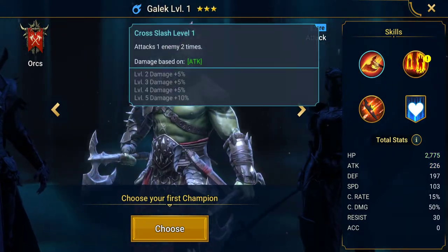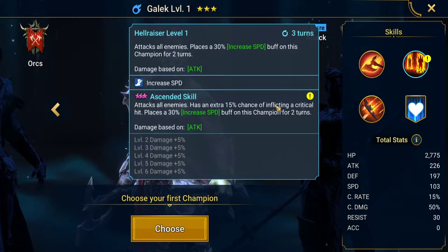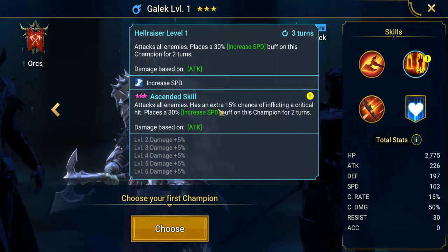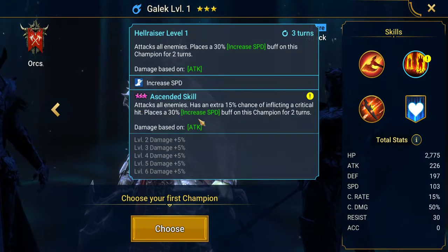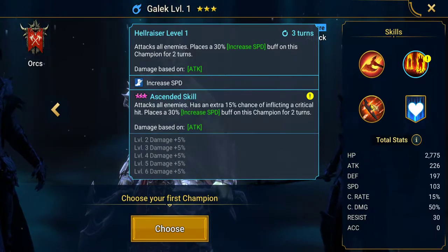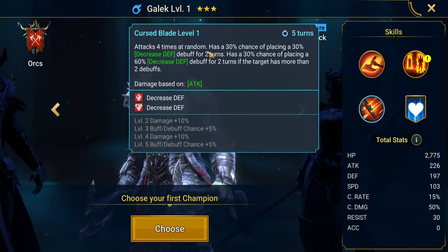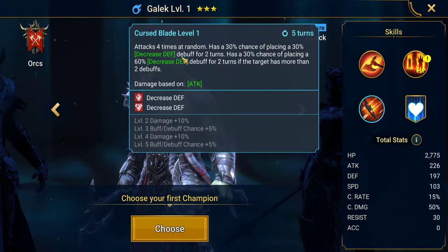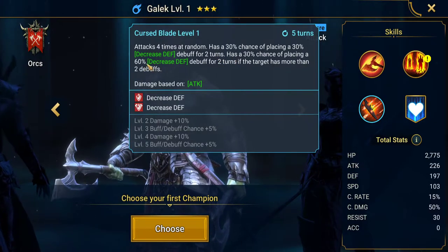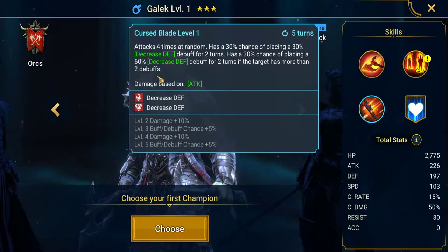Galick's A1 ability attacks one enemy two times. His A2 ability attacks all enemies with an extra 15% chance of inflicting a critical hit, and places a 30% increased speed buff on this champion for two turns. His A3 ability attacks four times at random, has a 30% chance of placing a 30% decreased defense debuff for two turns, and has a 30% chance of placing a 60% decreased defense debuff for two turns if the target has more than two debuffs.